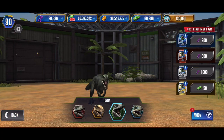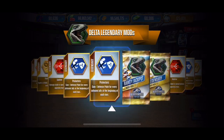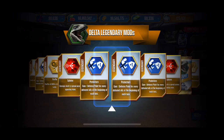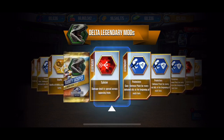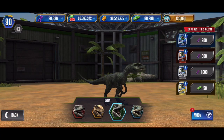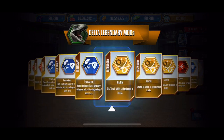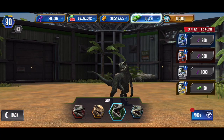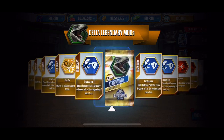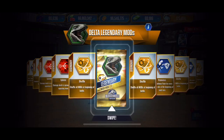Third time's the charm - maybe not, another protector. Three protectors, we're gonna make it four protectors it looks like. Now a shuffle, now another protector - wow, this is a lot of protectors. Now it's gonna be a shuffle. Okay, well it might take a while here apparently to get a splinter.